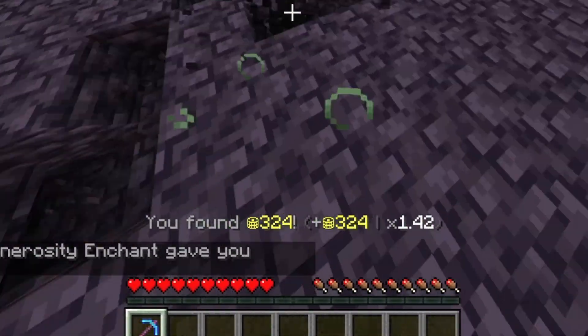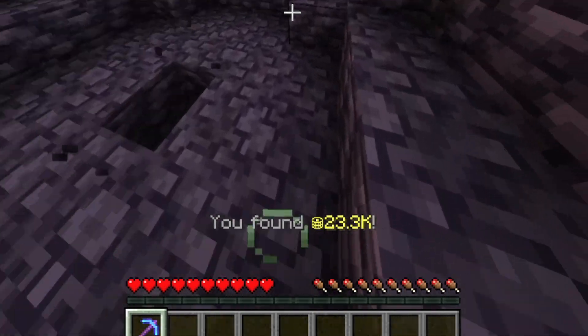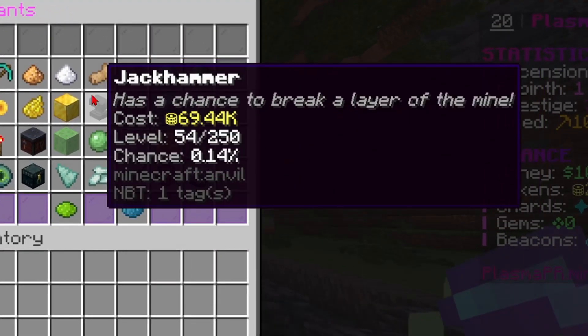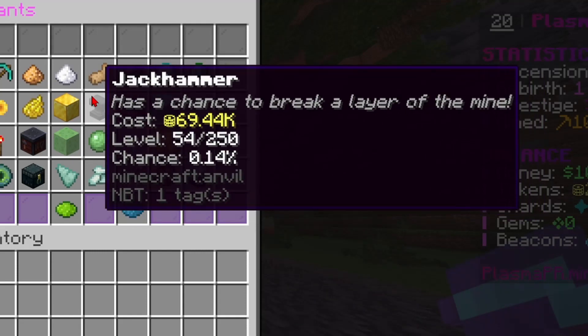Those will give you a lot more tokens. When I'm mining I'm getting over a thousand tokens sometimes — that one explosion was 23,000 tokens, and that is from the explosive enchant right here. So get explosive and jackhammer. Explosive and jackhammer get quite expensive, especially jackhammer.